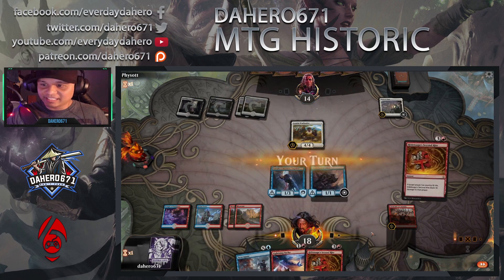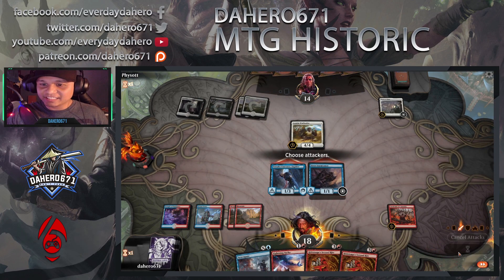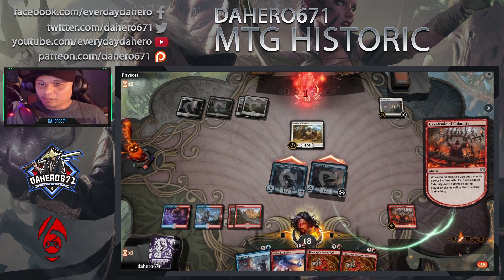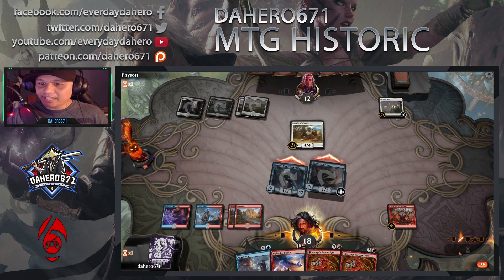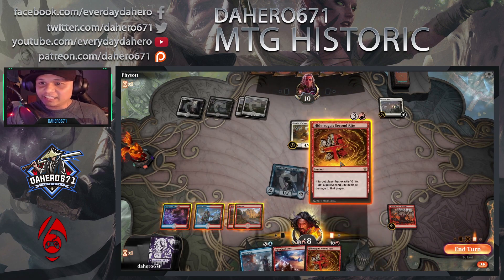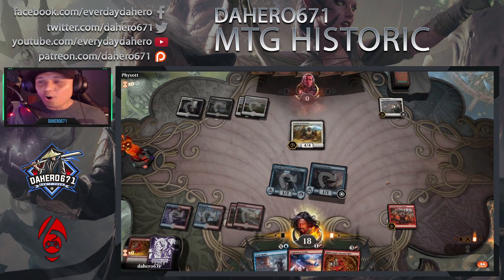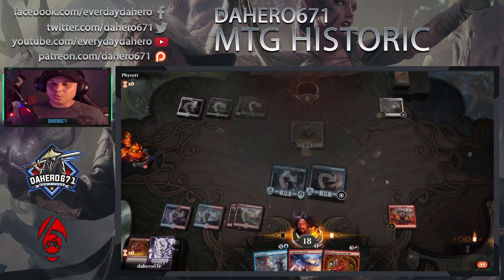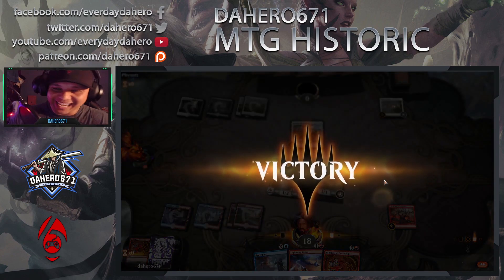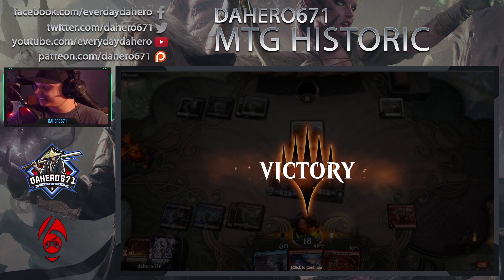Alright, it's my turn — let's attack. It should be at 10, and then Hidetsugu's Second Rite, target the player. Oh my gosh, we pulled it off! Wow, first game guys, we pulled it off — holy cow! That's pretty awesome. Let's keep going, let's play a couple more games and see how we do.